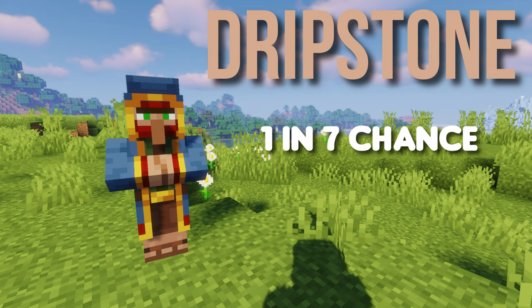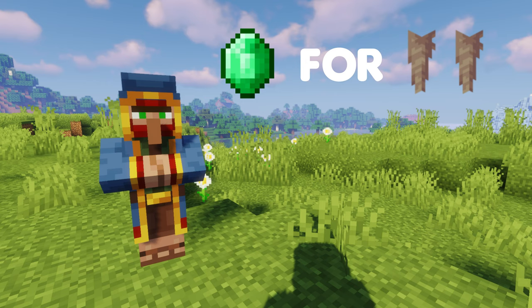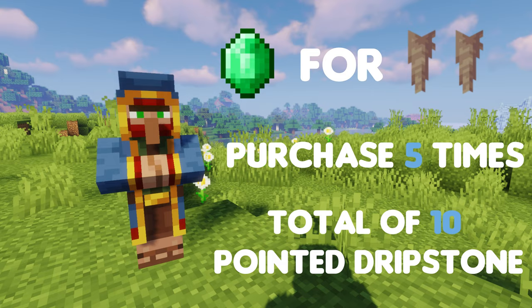To get dripstone from a wandering trader you will have to be quite patient, as you will have a one in seven chance — or a 14% chance — of getting this trade. The pointed dripstone trade will be one emerald for two pointed dripstone. You will be allowed to purchase this five times per wandering trader, giving you a total of 10 pointed dripstone.